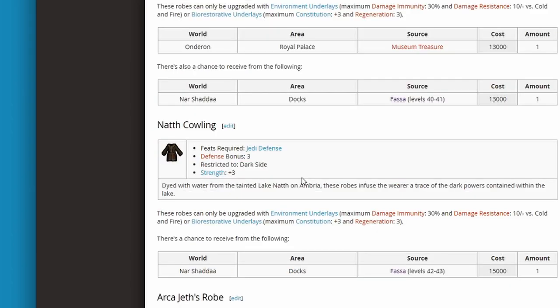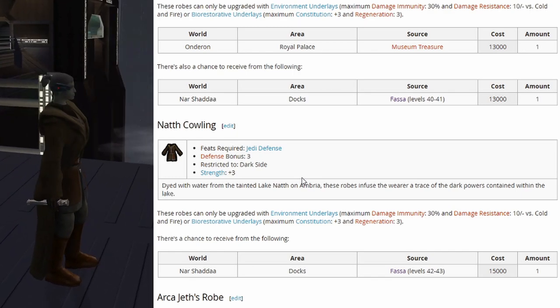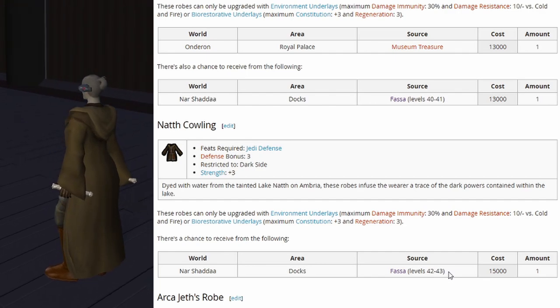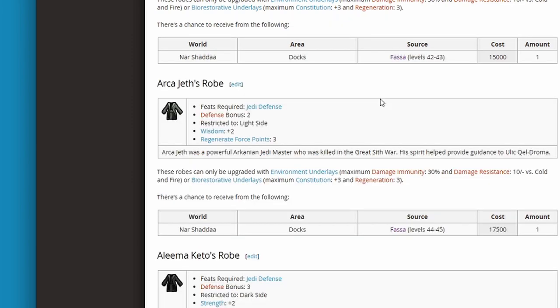Next up we have the ultra rare or high level tier. Starting off with the Nath Cowling robe: defense bonus 3, restricted to dark side users, strength plus 3. It can take underlays and spawns around level 42 or 43, so it's probably a good one if you're going for a Jedi Guardian since it gives you that strength boost.